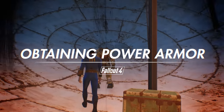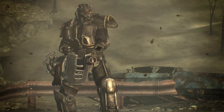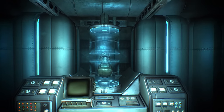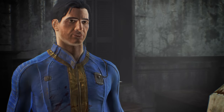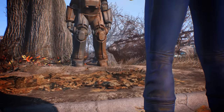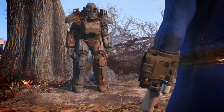Obtaining power armor. In previous Fallout games, power armor was a late-game item taken from the corpses of powerful enemies or rewards to convoluted questlines. Fallout 4 shakes things up a bit by giving the player power armor in the very first questline. Much like the Rifleman's Creed, this is your power armor — there are many like it, but this power armor is yours.